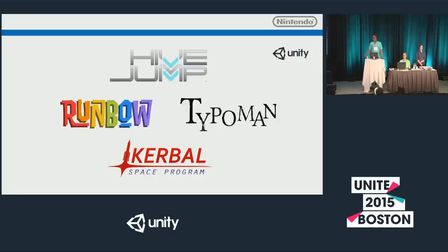Here's a quick look at what's on the Wii U right now and coming in the future. Runbow launched about three weeks ago at PAX Prime in Seattle to much fanfare — great game. Kerbal Space Program was announced at the same time. Hive Jump is another upcoming game we're excited about, and Type-O-Man will be released in the next week or so on the Wii U. We hope some of you will come to the platform as well.